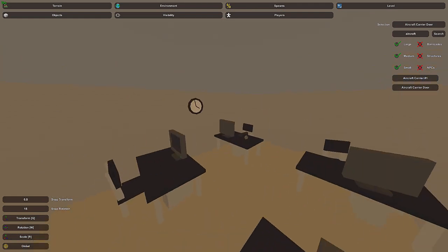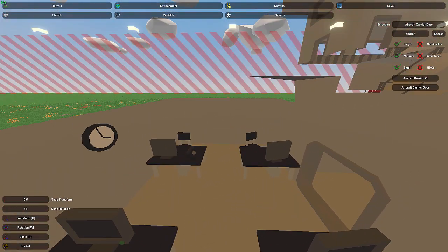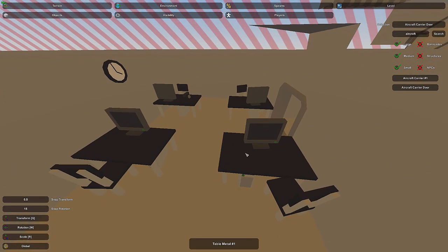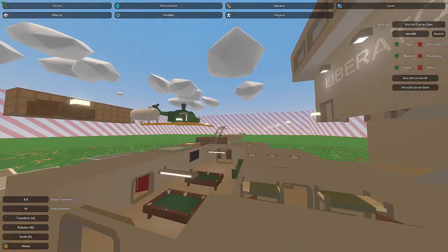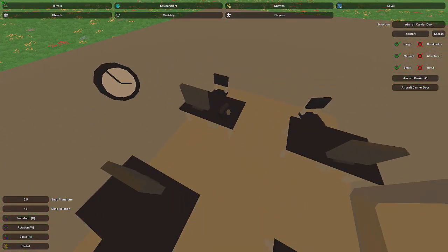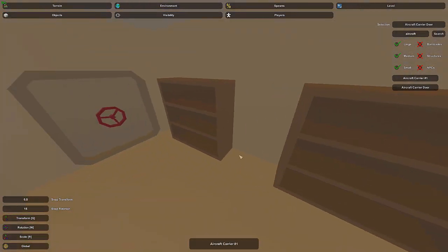Over here I've got a computer lab, which is a decent idea since there's got to be some sort of research or tactics area on an aircraft carrier. I'm using table metal one, chair metal one, and computer parts to make this setup. I also have a telephone, which is a good idea since that's the main way they communicate between different floors and buildings. I'll have one or two phones in other areas throughout as well. I also have a clock — don't forget to put those around as they're always nice touches.